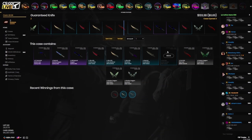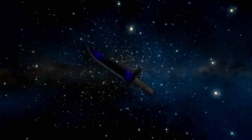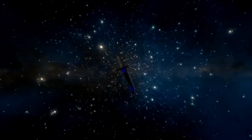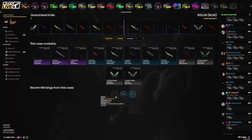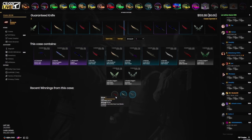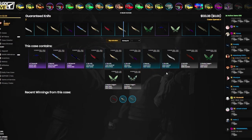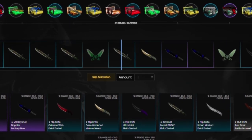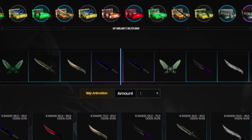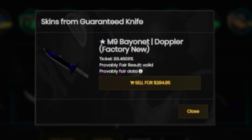Third one — they always say third time's a charm, let's see if that's true. I actually thought in my brain I was gonna get the good one, but it's literally an eternity away. $53 Gut Knife Rust Coat — this case sucks, why did I make this garbage? Last one, I swear on my life. Please give me something good, at least a blue, preferably a purple — come on, stop stop stop...